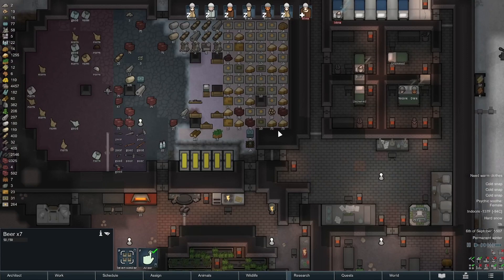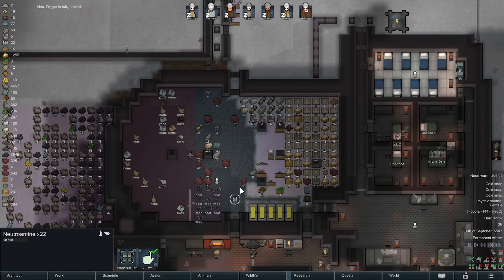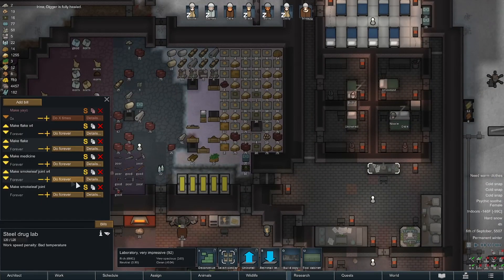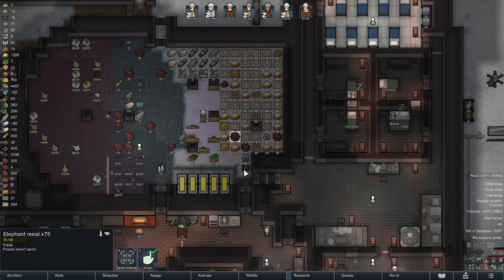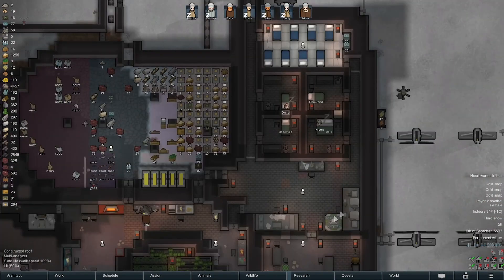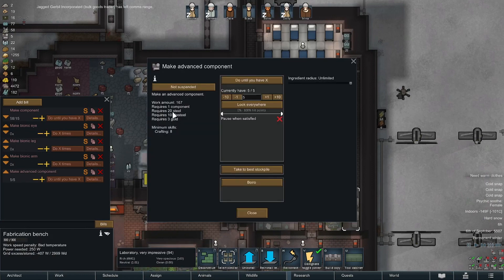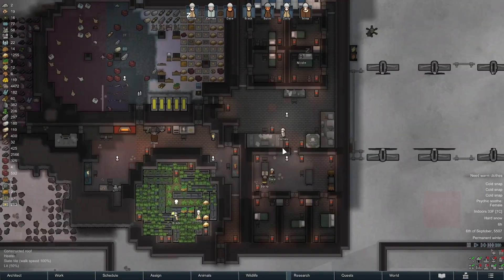I did buy some beer just to keep something like that around. Where did my nutramine end up? There it is — yeah, we can make 22 more medicines. That's a cheap way. One medicine is three cloth, which is easy. We have 13 herbal meds so we need to maybe swap something over to herbal meds — I'm going to swap this one. We just need to do a couple rounds of that. Let me double check what it takes to make an advanced component. You need three gold and ten plasteel — yeah, definitely worthwhile to buy the plasteel. Dollar for dollar the gold probably isn't worth it, you'd be better off just buying more plasteel and making them yourself.